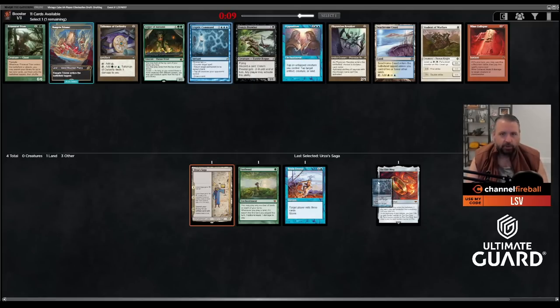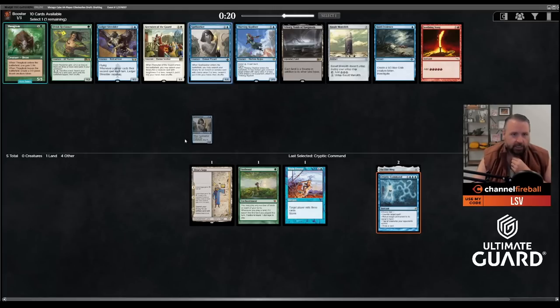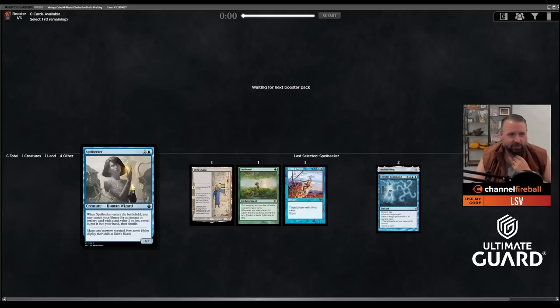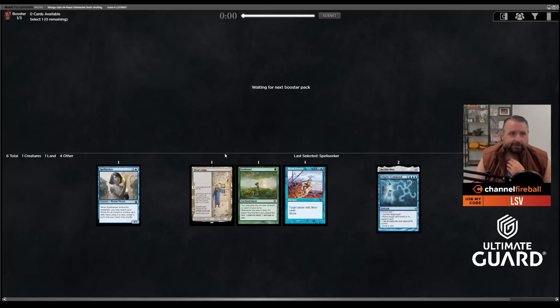This pack has Spell Seeker, which can go get Brain Freeze, and Basalt Monolith, which also has the infinite mana combo with Kinan. Red seems to be getting cut but blue seems fairly open. Having a backup Brain Freeze can be really good when you're trying to assemble combos. Now with Urza Saga and Spell Seeker, getting them both early means I can open power — Saga can get all of them. Between Spell Seeker and Saga you can tutor for every piece of power.